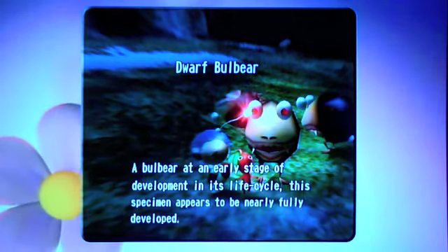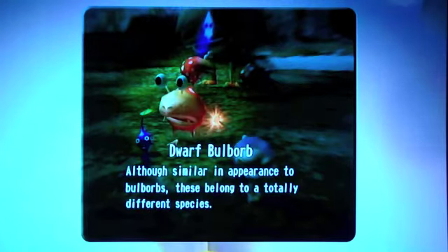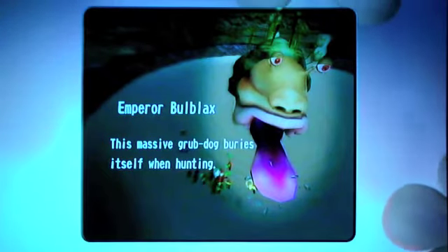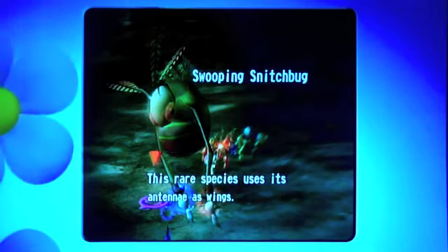Dwarf Bulbear — a Bulbear at an early stage of development in its life cycle; this specimen appears to be nearly fully developed. Although similar in appearance to Bulbears, these belong to a totally different species. There's Emperor Bulblax — the king of them all, the jerk. The massive grub-dog buries itself when hunting. Emperor Bulblax actually becomes a main enemy in Pikmin 2, but he's a lot weaker there. Fiery Blowhog — this creature excels at combusting stuff to make fiery spray. Swooping Snitchbug — this rare species uses its antennae as wings.